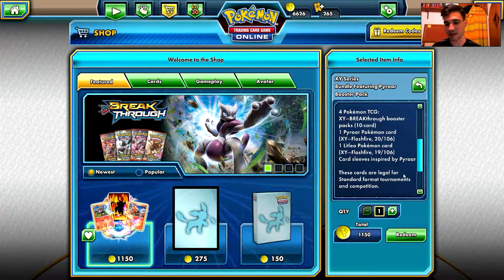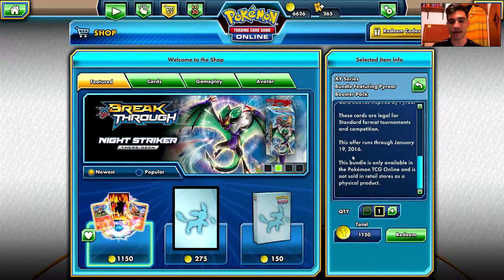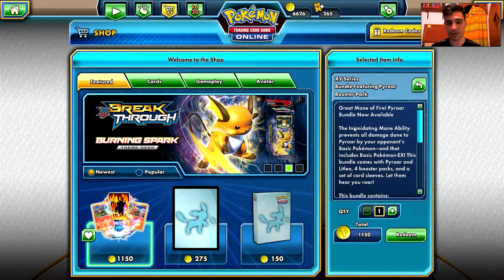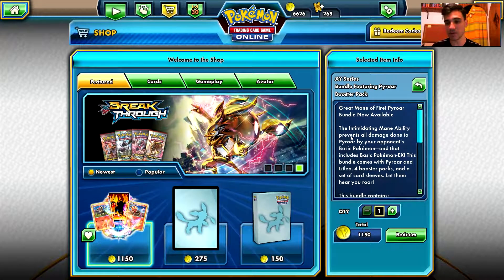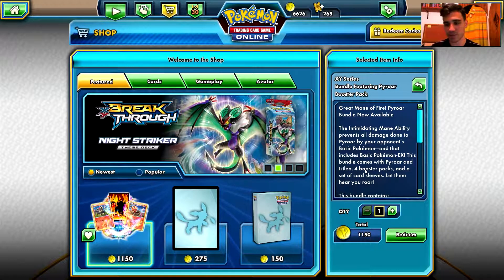These cards are illegal for standard format tournaments. This offer runs through January 19th and this is only for Pokemon TCG Online. Pyroar is awesome because of the Intimidating Mane ability which prevents all damage done to Pyroar by your opponents' Basic Pokemon, and that includes Basic Pokemon EX. This bundle comes with Pyroar and Litleo, 4 booster packs, and a set of card sleeves — let them hear your roar.